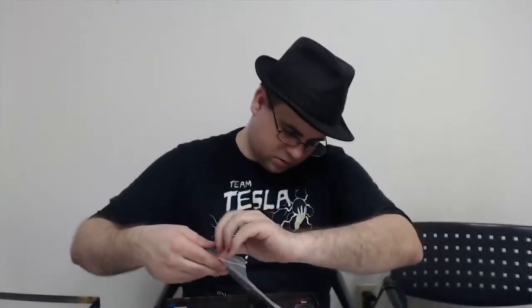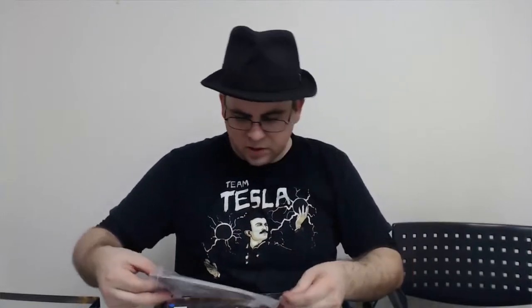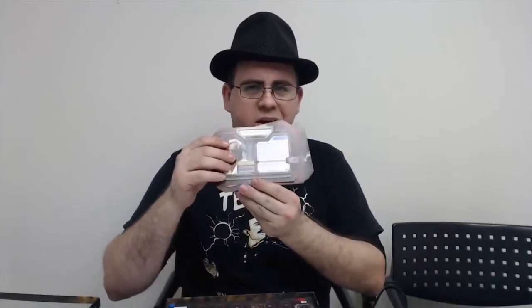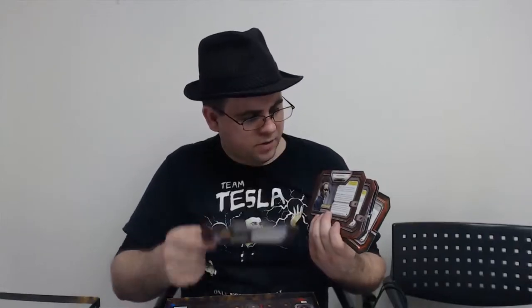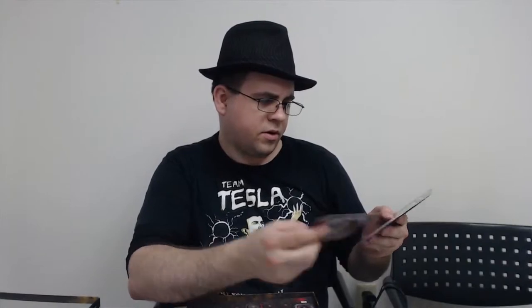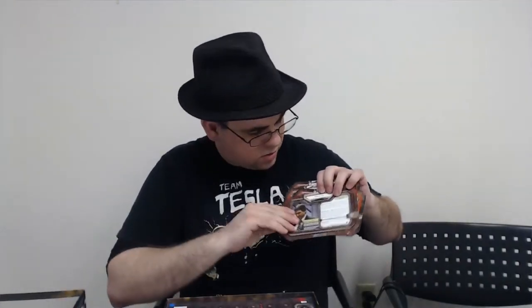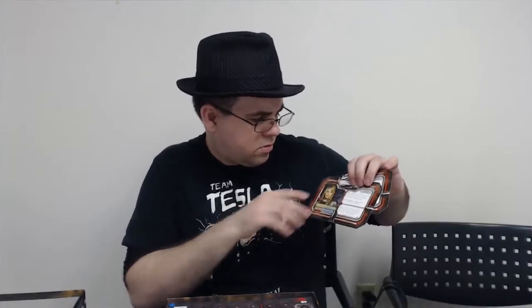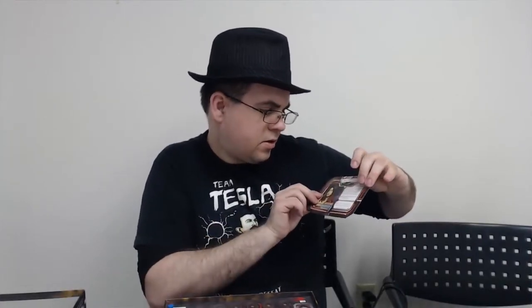We have more characters this time. Looks like Doc is finally in it — I don't know why he wasn't an early character; you need a healer, right? Gaius Baltar, Romo Lampkin — I think some of these are Quorum members. Liadama, Helo, Hoshi, Zarek, Doral, O'Neill, Beers, and Athena.